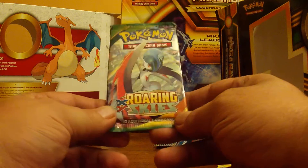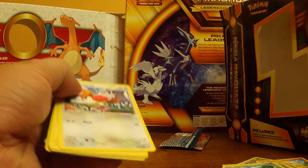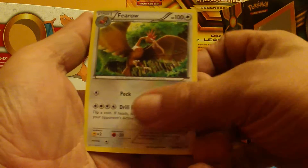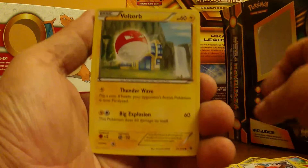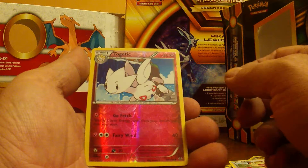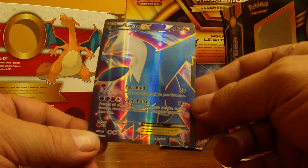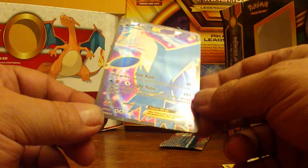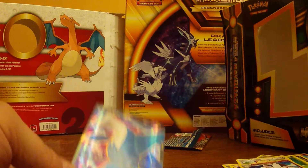Now we've got the XY Roaring Skies. And there's the code. Three from the back: Skyfield, Spiro, Mega Turbo, Spiro, Voltorb, Inkay, Kaskun, Meowth. Reverse Hollow is Togetic, and a Latios EX Full Art — that's a pretty good pull. Look at that shine on that card, that is so pretty. I think I'm going to go ahead and sleeve this one up.